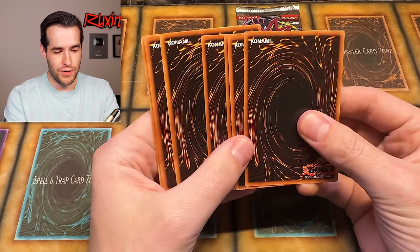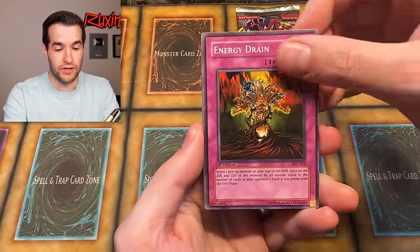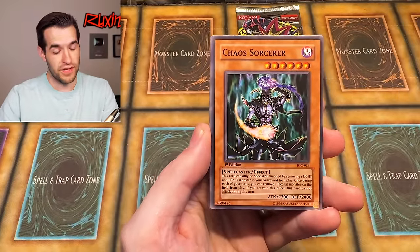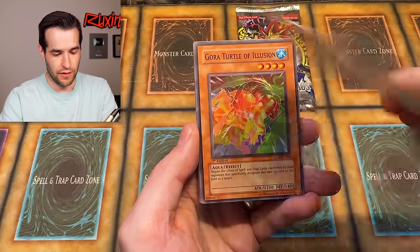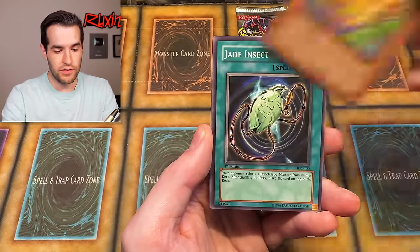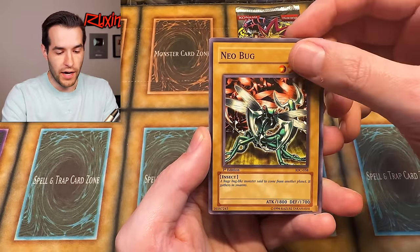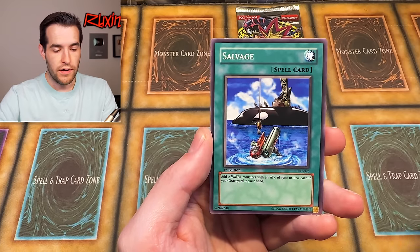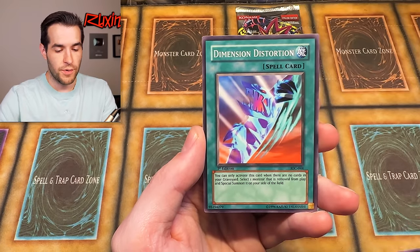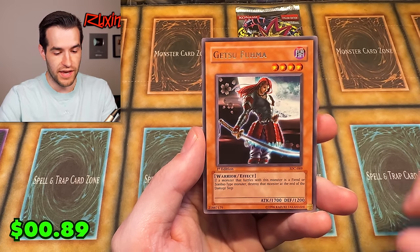One more pack - four from the back. Berserk Gorilla First Edition - that'd be cool. Chaos Stork First Edition - that's pretty dope actually, but it's got scuffing, otherwise I'd grade it. Gore Turtle Evolutions, Jade Insect Whistle, Blasting the Ruins, Neobug, Salvage, Dimension Distortion - and Getsufuma. Not what I would consider awesome. This leaves us with one final pack, everybody.